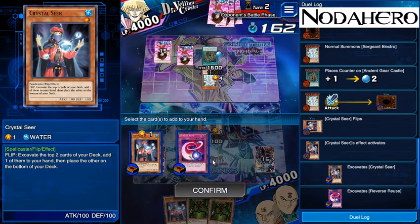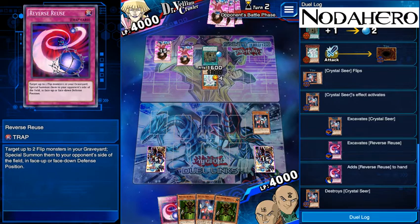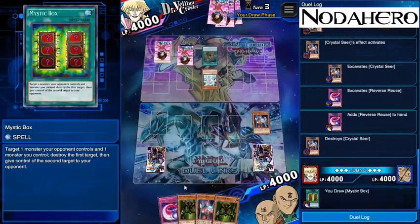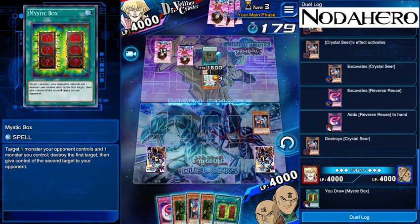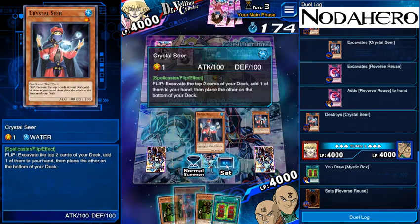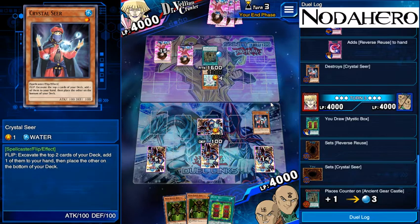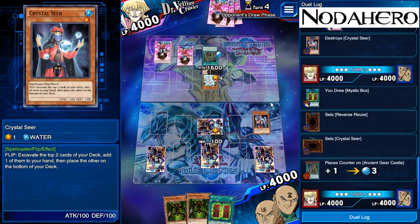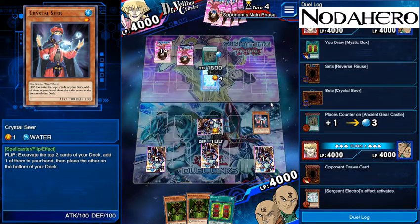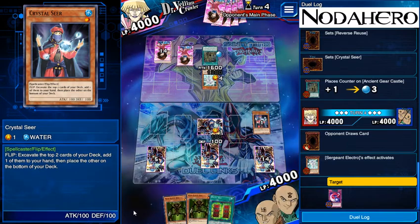Seeing this we're going to take this — it's functionally half the combo even if it's not the super relevant half. We're going to play that down and then actually play the Crystal Seer because we can almost guarantee he's not going to sack Sergeant Electro for it. If we keep the Mystic Box in hand we have a way to unlock that whenever we want on my turn. This is definitely better than playing Man-Eater Bug. We could get thoroughly punished if he just has Ancient Gear Golem in hand, but you can't play for him having the best case scenario for himself and the worst case for you, otherwise you'll almost never win. You've got 14 cards, drawn 6, played 2, so statistically you don't have it.